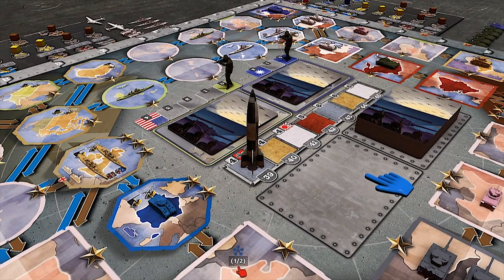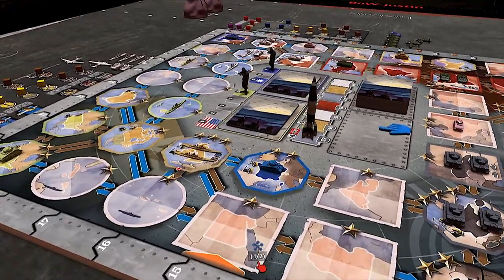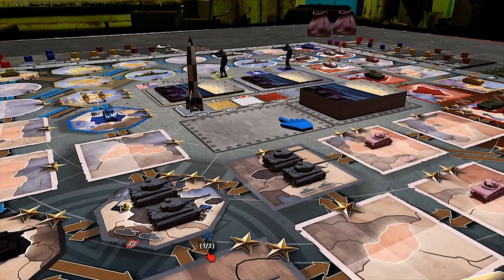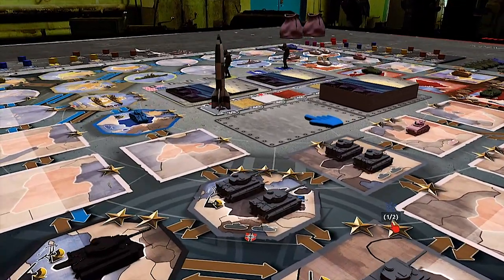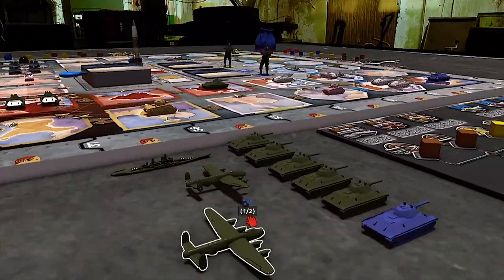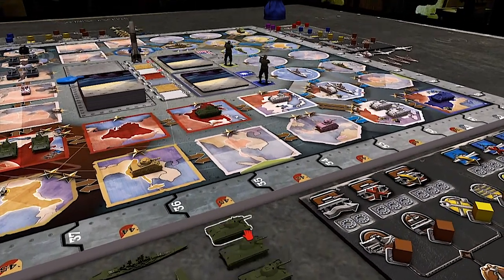Before we started filming we were talking about how when this board game comes to retail, you're going to have two versions of it. Exactly — you'll have a cardboard version and a plastic expansion miniatures version. Lots of people, especially war gamers, don't like plastic and prefer cardboard. Just like we did with Hannibal and Hamilcar: you have cardboard elements and plastic elements — just choose what you prefer.